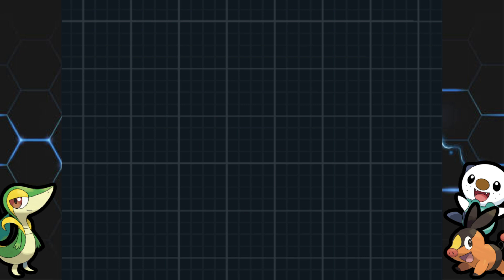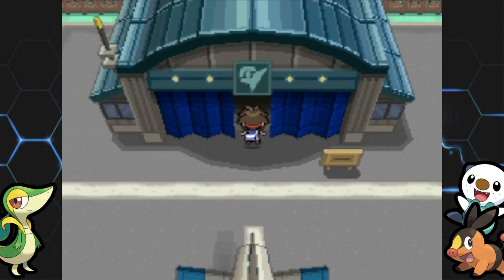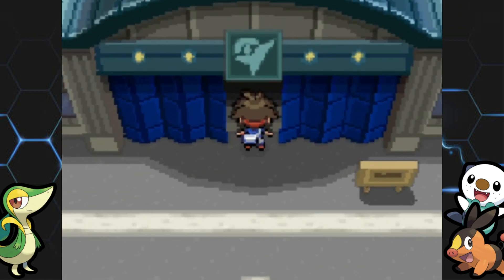Now the team is really starting to come along. We only have one more evolution, which will be Cubchoo, our newest team member, somewhat soon in the game. But for now, let's take on the sixth gym.